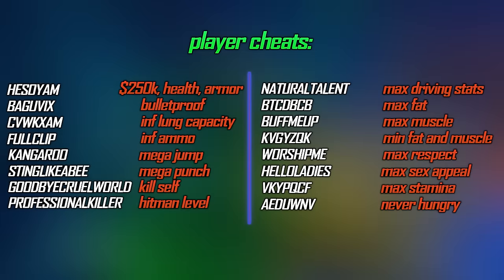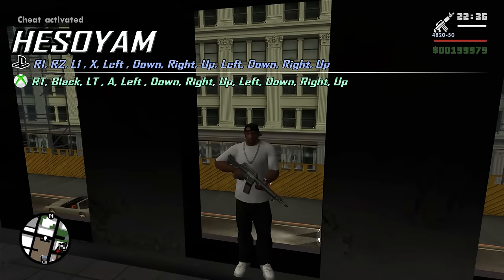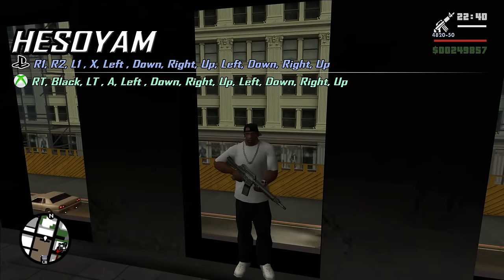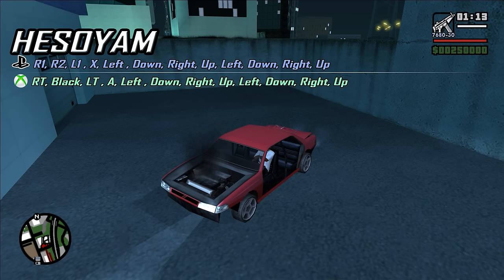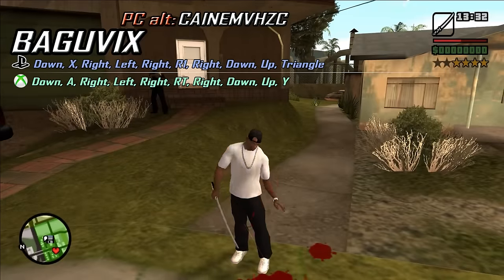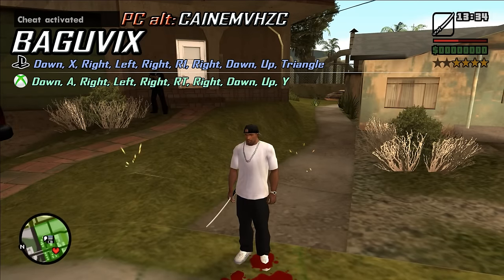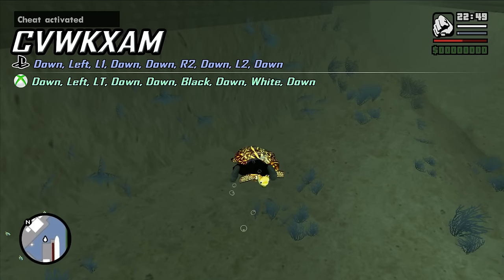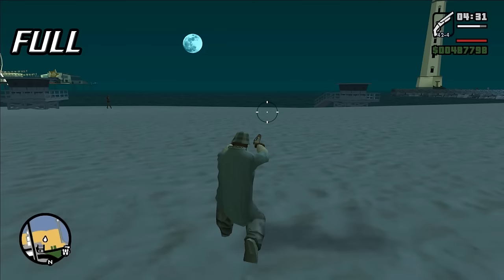Here are the player cheats. HESOYAM gives you $250,000 and you get maximum health and armor. If you are in a vehicle it will be repaired including the visual damage. BAGUVIX means you can only be damaged by falling, drowning, explosions and the police helicopter. The next cheat gives you infinite lung capacity and you can never drown.